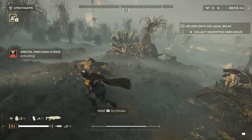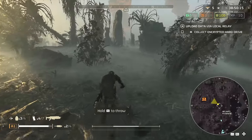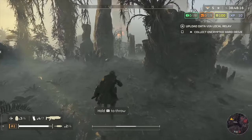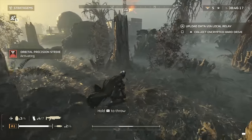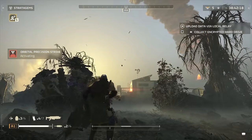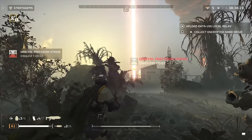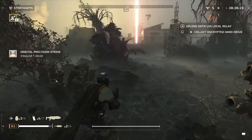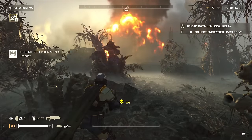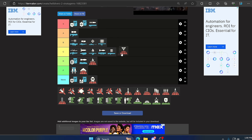Up next is the Orbital Precision Strike — an all-arounder, jack-of-all-trades stratagem. Once you unlock better ones you'll probably never go back, but it's the OG since all Helldivers start with it. It is powerful and capable of killing things like a Charger in one shot — just make sure to keep the Charger in place or attach the beacon to its tail. It can also take out objectives. Pretty decent — C category.